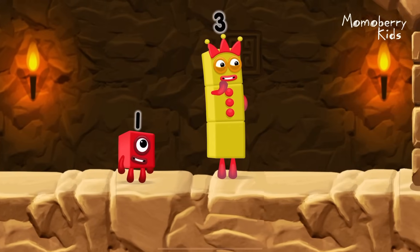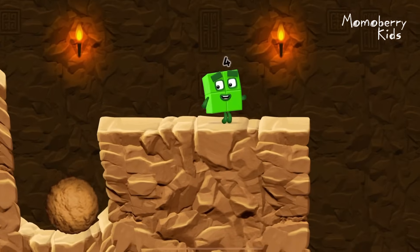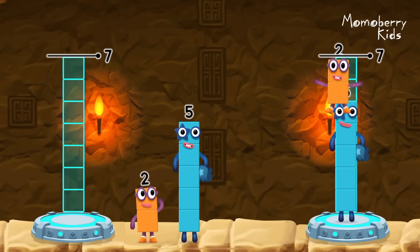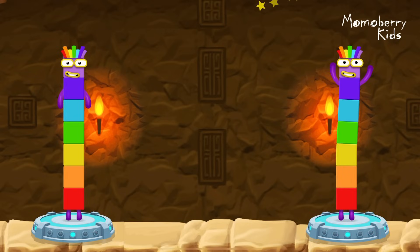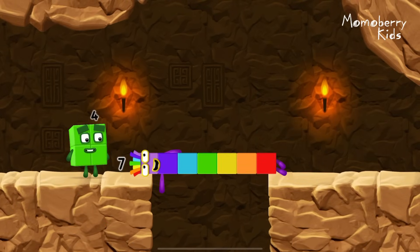I think 3 might need 1's help to get past that wall! Oh yeah! Share the number blocks evenly to make 2 groups of 7. 2, 5 — you got it! 2 plus 5 equals 7. 5 plus 2 equals 7. 7 equals 7. I am 7! Great!